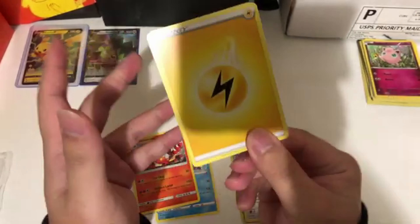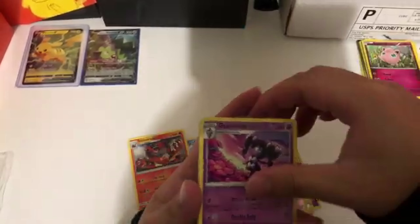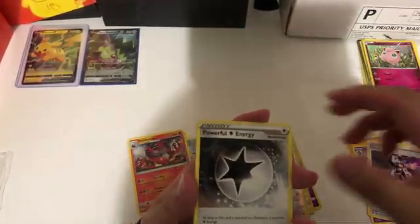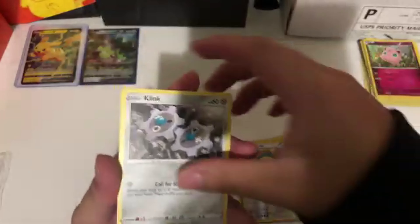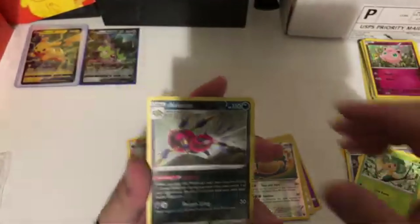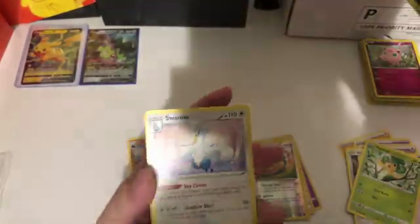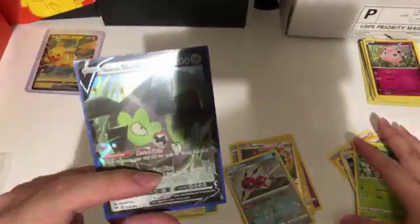This box can dry — last pack, guys, Darkness of Blaze. Code card will be on my Instagram, guys. Fighting, electric — dang it. Alright: Crobat, Magic, Pier, Powerful Energy, Galarian Meowth, Grimer, Klink, Skiddo, a reverse holo Ariados, and a non-holo Swampert.